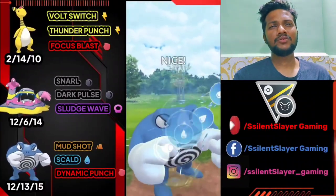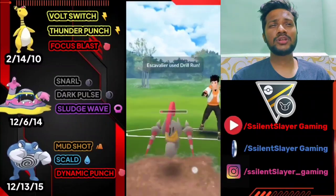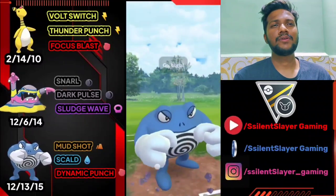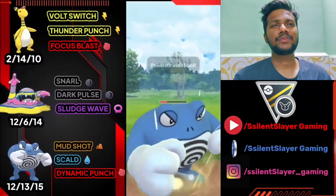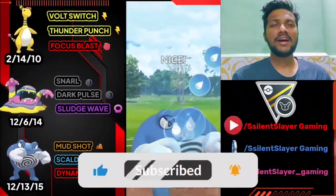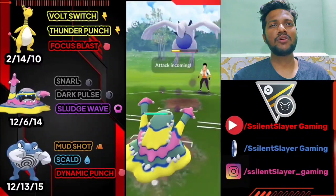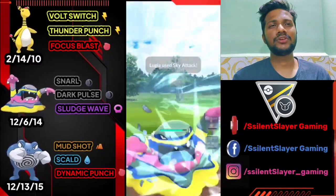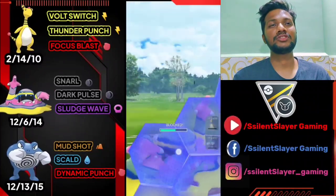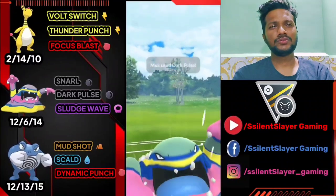We need one Scald here — can also use Dynamic Punch. We almost took him out — not going to shield. Gengar is almost done, Scizor is almost done. Let's see what third Pokemon the opponent has. It's Lugia! Let's land one more Scald — sometimes Scald drops opponent's attack. We need one Dark Pulse to knock out. Not gonna shield — we got Sky Attack but still survived. I think it's Shadow Ball but not gonna take the risk. One more Dark Pulse and bye bye to Lugia. GG for us!